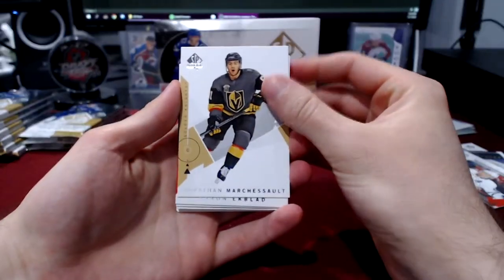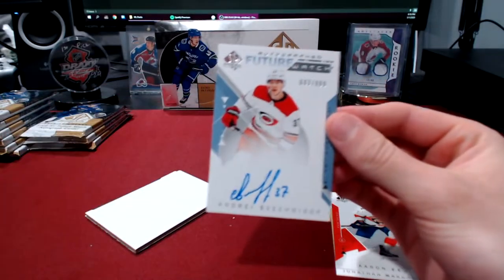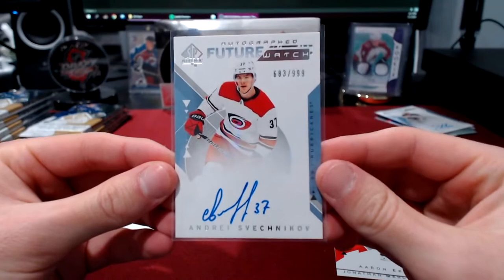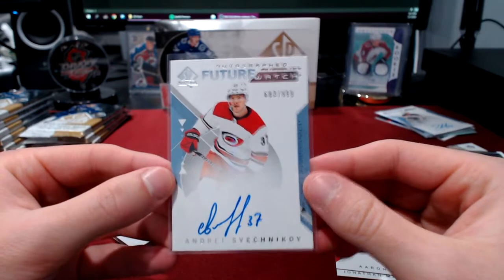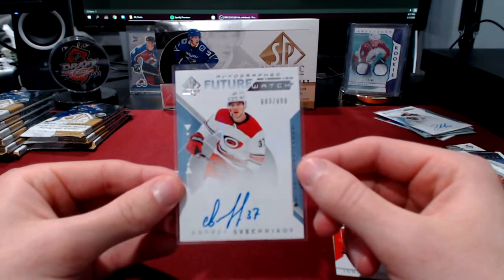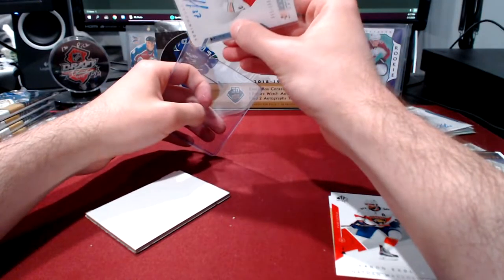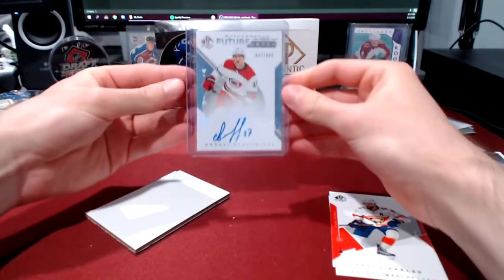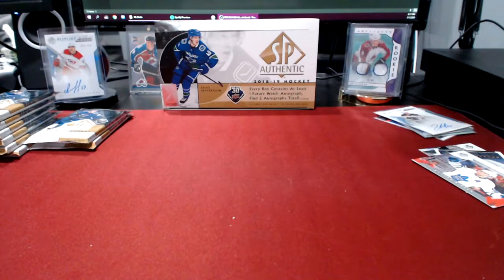This pack we got Jonathan Marchessault, Aaron Ekblad, and - oh my god - wow, holy wow! I'm going to sleeve this up real quick. Man, that is a big big pull right there. Talk about a first box of SPA to open up - we have a future watch auto of Andre Svechnikov, number 683 out of 999! Holy crap, man. This is the second future watch big name I've ever owned. I had a David Pastrnak future watch earlier in the year which I ended up selling - you know, when you go through tough times you got some assets available to pick up some money. But that is an absolute beauty.